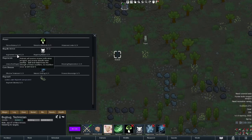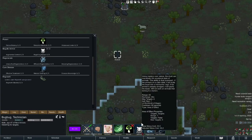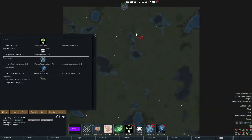This gets even funnier with different animal mods, such as Alpha Animals and Dragons Descend. Seeing a raid bring in a dragon is a bit terrifying, but having a Druid on board can make it really, really funny.